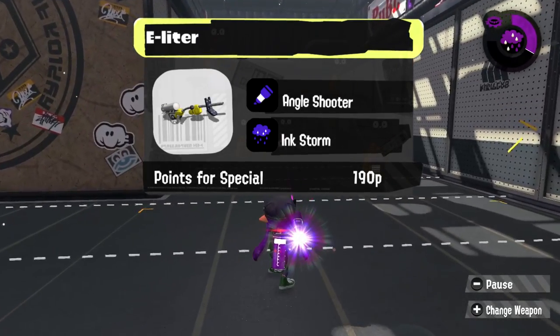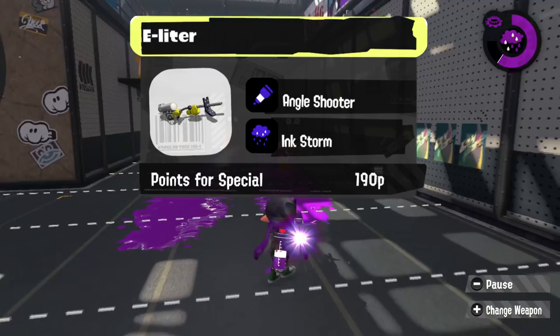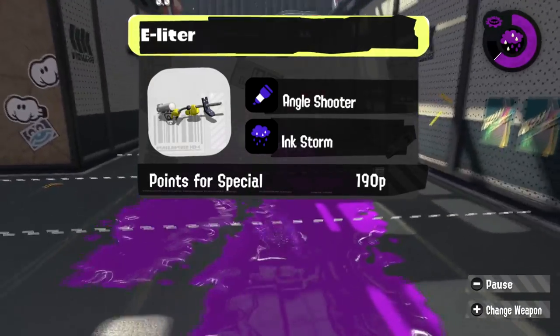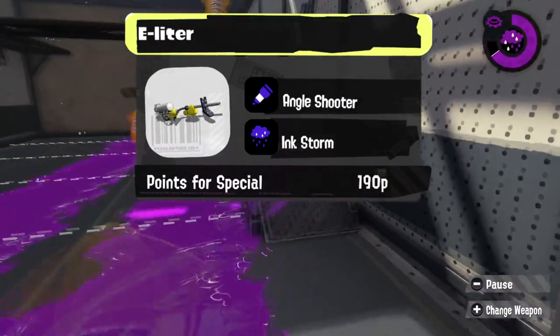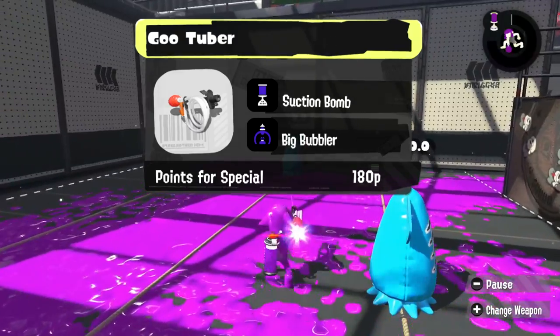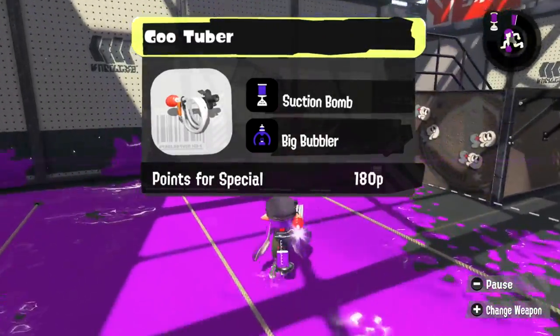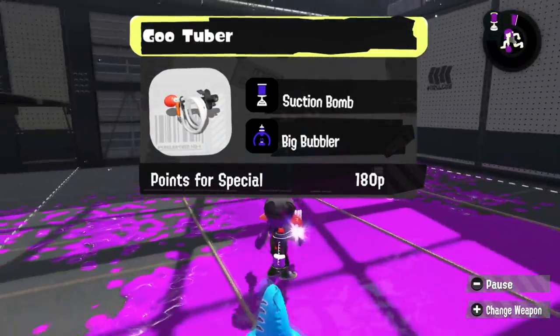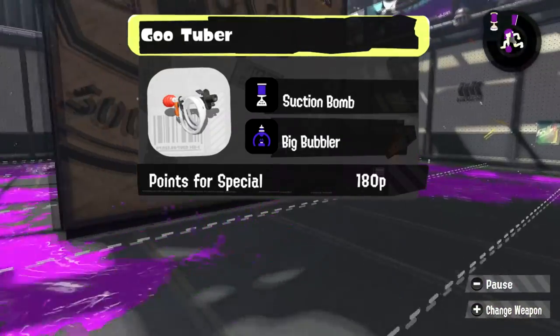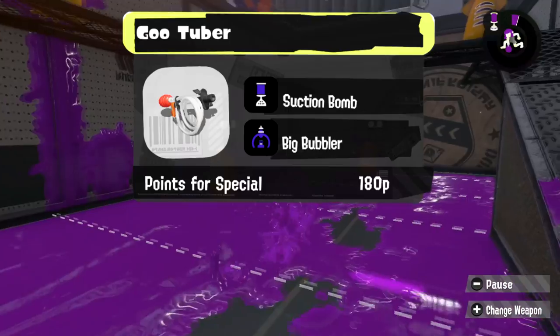I know Nintendo will never give E-Liter a Burst Bomb again, but why not Angle Shooter? It still does a bit of chip damage, and then you don't even have to charge your E-Liter up all the way to kill! And Ink Rain is just fun — I feel like Rain was always pretty good for E-Liter. Let's put the fun and functionality in GooTuber by giving it the Suction Bomb for big damage, as well as a Big Bubbler so it can help out its teammates. You can also charge your shots up safely and easily inside that Big Bubbler.